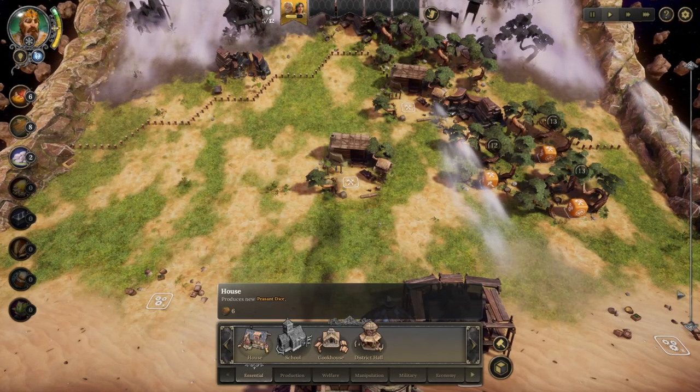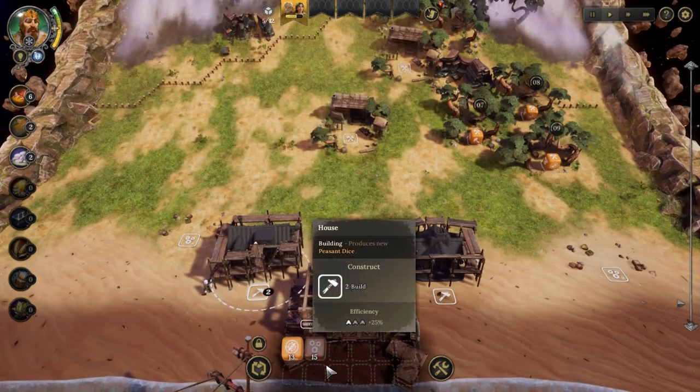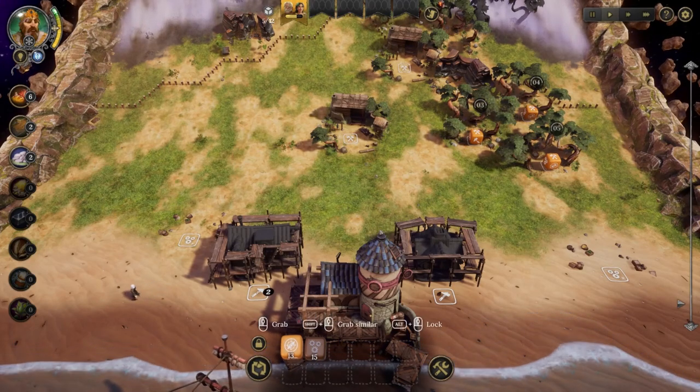We can create a house to produce new dice. I'll place one here and wait for it to build.